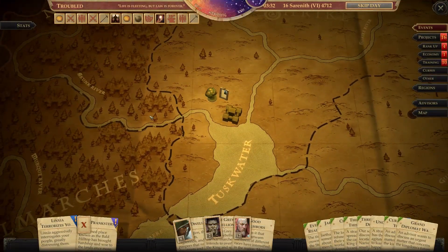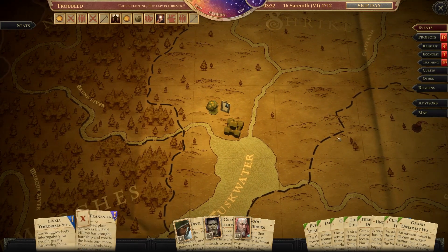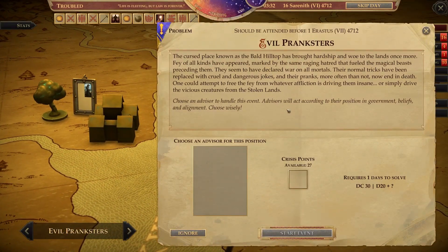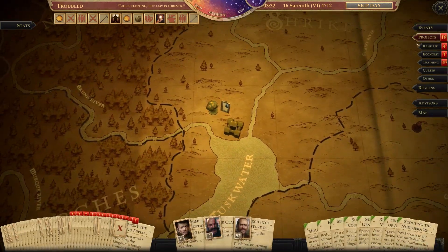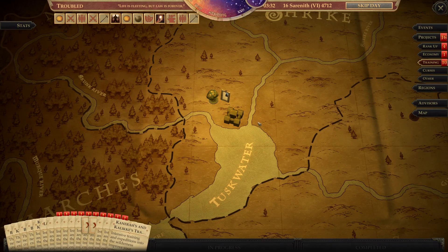We went to the keep where the general from the Varnhold's Lot DLC had been eternally cursed to fight the monsters coming out of there forever. We went and saved her. This seems like just the normal quest we usually get. We have to wait until one of these guys is available — he'll be ready in two days. So I guess we don't really finish the Bald Hilltop quest until we take care of that.